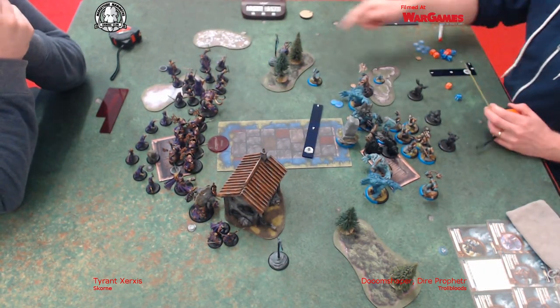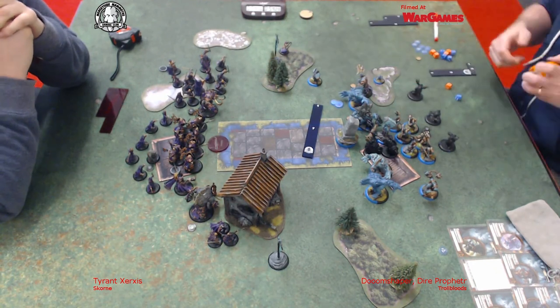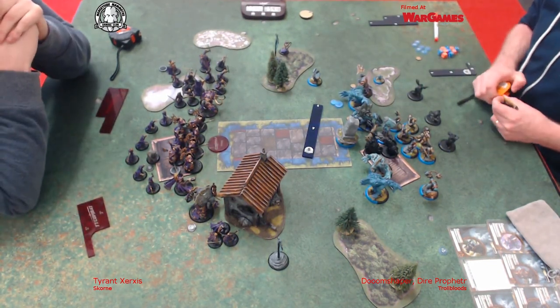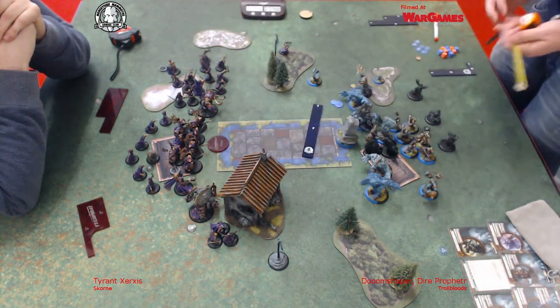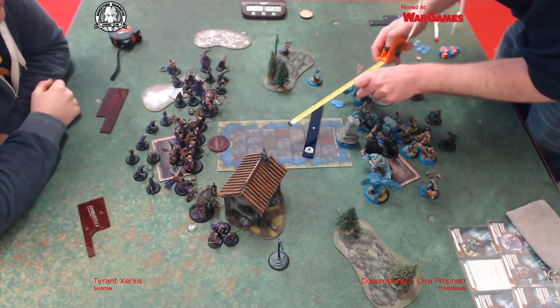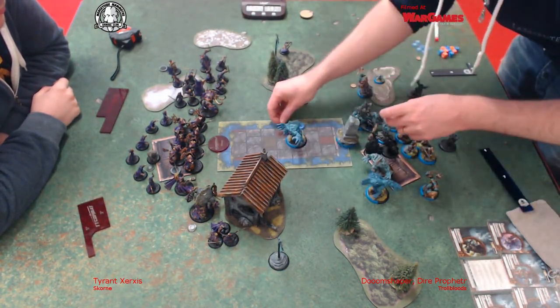I've got the Mauler with Admonition, so I'm really happy with him running up and getting charged by a Titan - which Ryan's not so stupid to do - but it obviously forces a difficult part of the battlefield. Also Mulg with Dimi gets retaliatory strike and has crit smite, so there's a good chance with the re-roll from the Dunian Knot that if Ryan moves his Titans in and hits him, I'll be able to hit back and potentially smite him away.